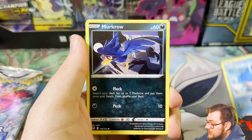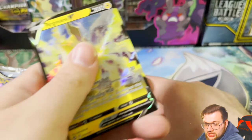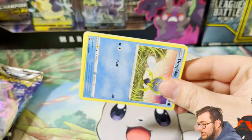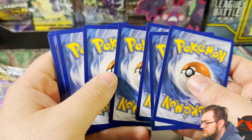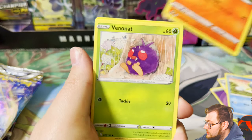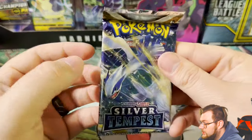Drowzee again — I've seen that a lot. Growlithe, Misdreavus — I think I've seen that at least three times. Reverse Noibat and a Regidrago Aleki V ultra rare. At least we hit first pack magic in that box, though it's just a V. It's kind of hard these days — V cards really aren't that exciting. Even the EX cards from the XY era felt more special. Reverse and a Verizon — very cool.